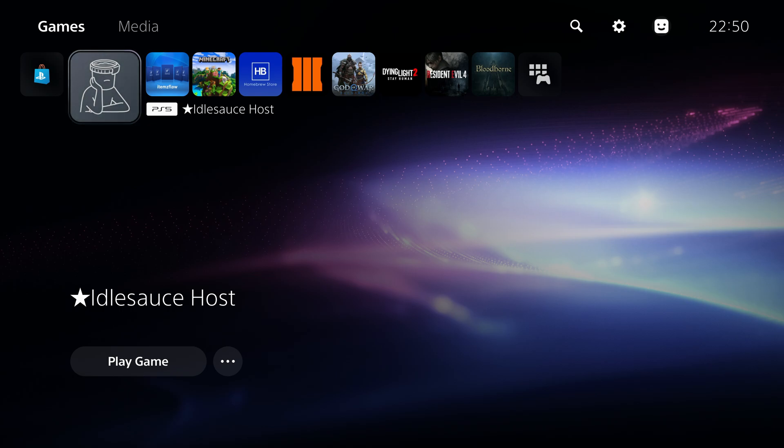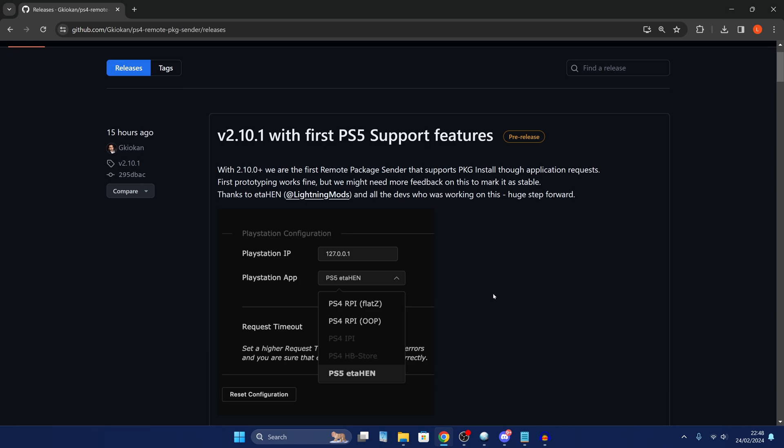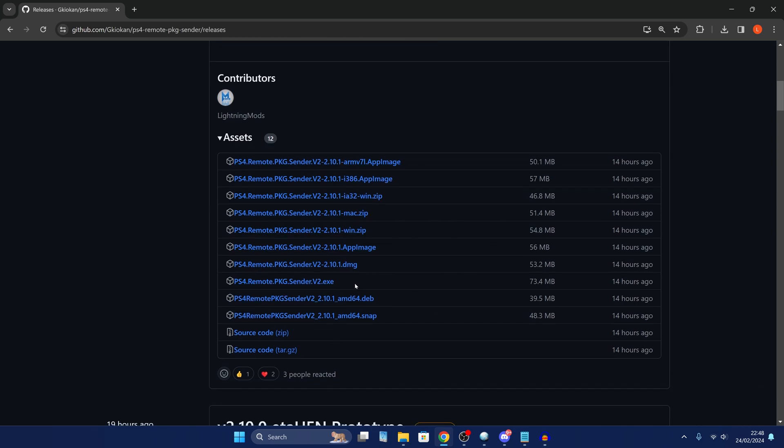Now we can switch over to the computer to get the companion software. The program you want is the PS4 Remote Package Sender. It's the most extensive remote package installer tool available and it now has added PS5 support for ETA Hen in collaboration with Lightning Mods. Download this — there are versions for Windows, macOS, and Linux. For Windows, I'd recommend the single EXE version which has all dependencies packed in, though that might trigger some antiviruses, in which case use the Windows zip instead.